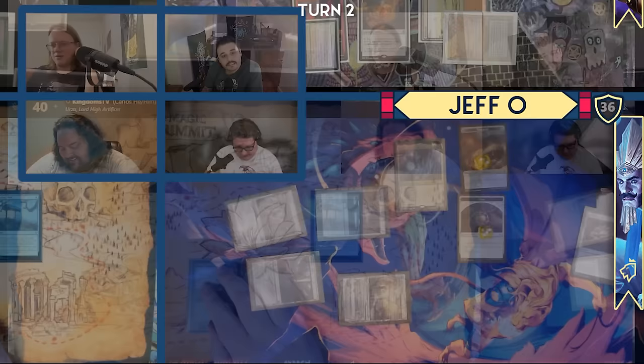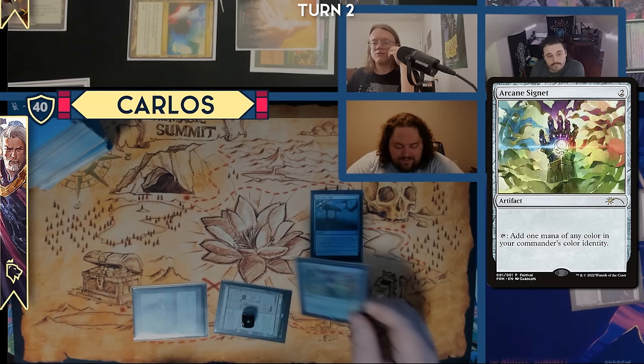I just need a Mystic Remora real bad right now. We'll do Urza's Saga. We'll throw out an Arcane Signet — not paying. Just a Rhystic Study. Draw and pass turn.